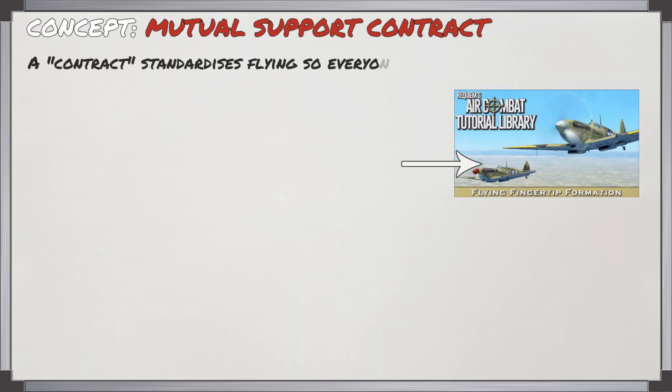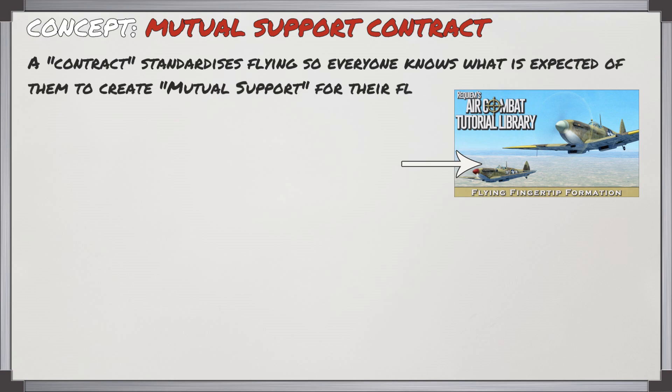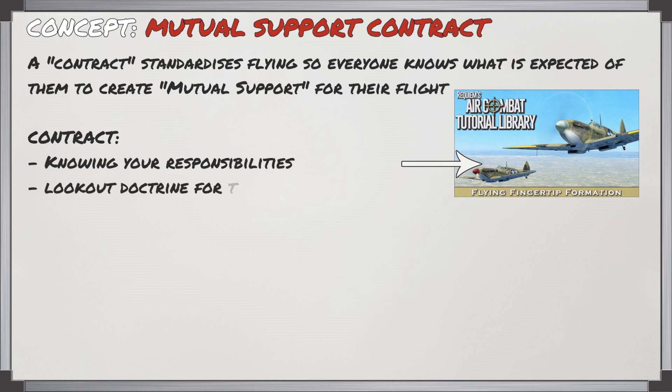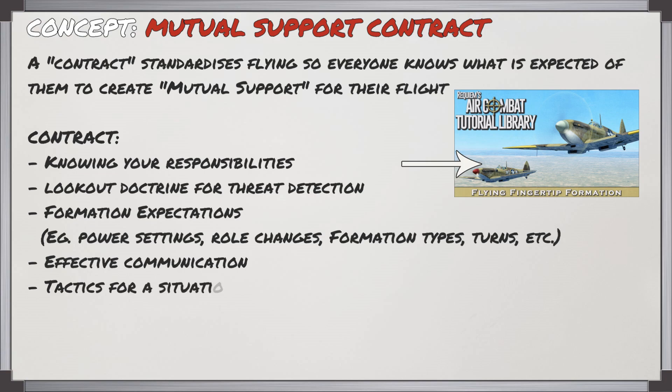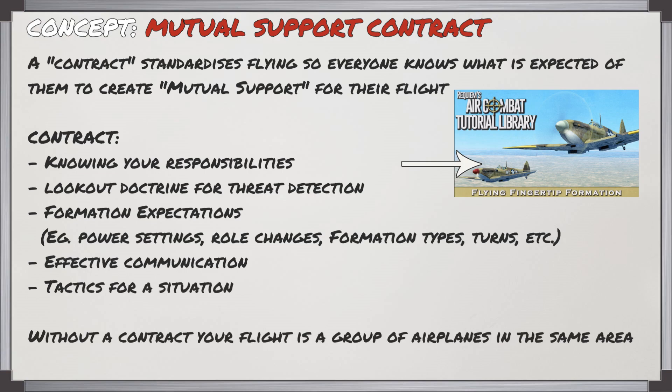When you have a wingman you'll have a mutual support contract between you which will standardise your flying, so you both know what's expected in order to create mutual support for the flight. The contract involves knowing your responsibilities, how to perform lookout doctrine for threat detection, formation expectations such as power settings, role changes, as well as being able to communicate effectively and know what tactics to use for a situation. Without a contract, your flight is just a group of airplanes in the same area.